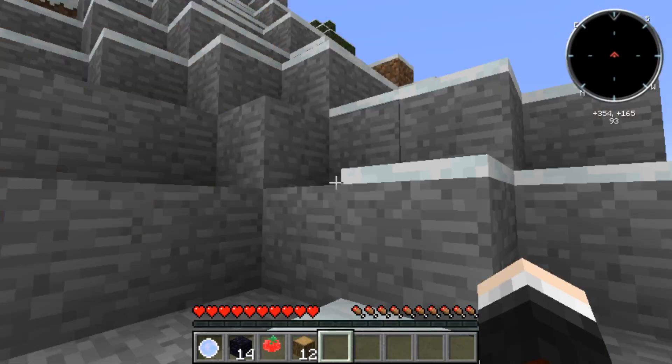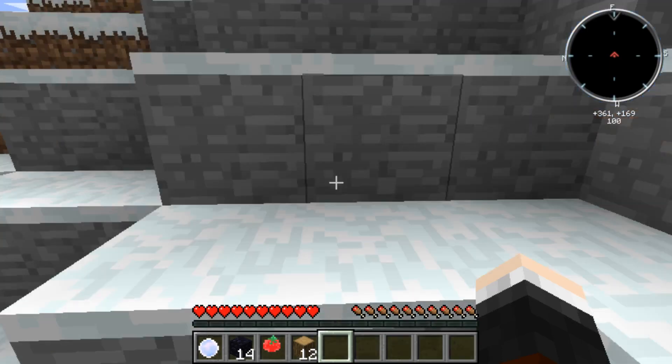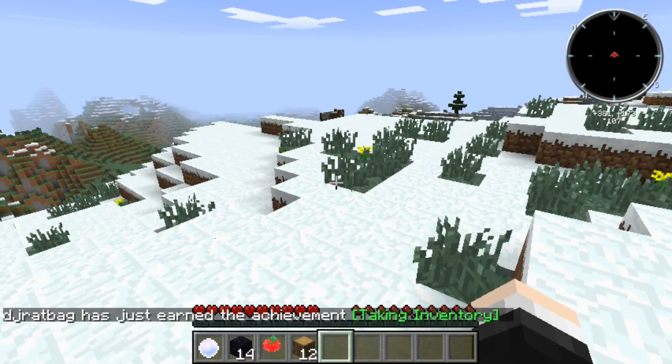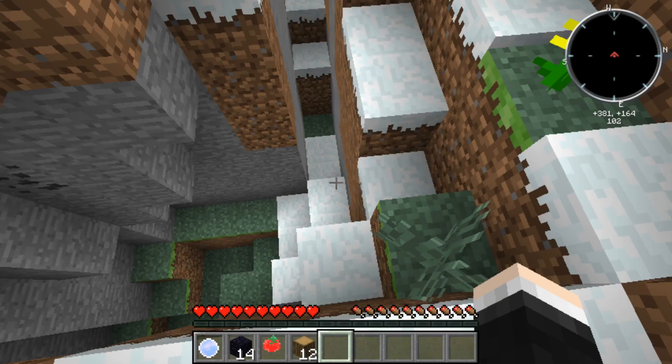We're just going to keep going up here until I can find coal. Otherwise I'll show you another trick I've learned — how to get charcoal instead if I can't find coal. But look at this place! We literally just started over there. I don't see any coal anywhere, and that's because we need to be looking in areas like here to find it. Oh, there's even a cave — that's clever!